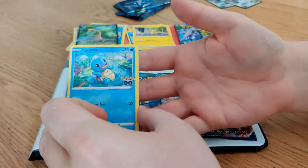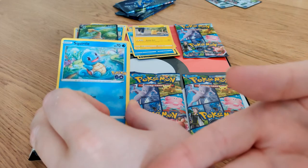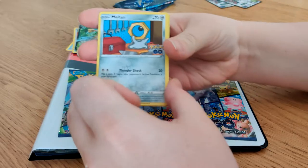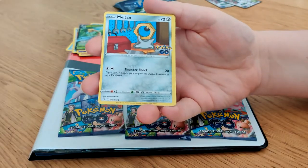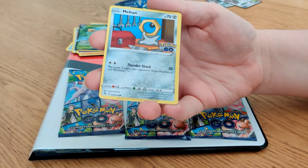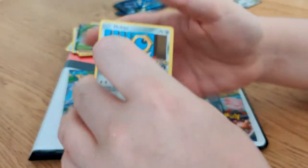Squirtle! For those of you more from the anime, Squirtle will sound like that. For those of you that know the game, it sounds more like this — I'll dub in some audio there to make it make sense. Meltan! Meltan of course was first revealed in Pokemon Go and nicknamed Ditto Nut, because it looks like a silver Ditto with a hex nut on its head.